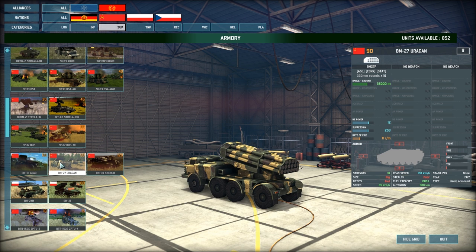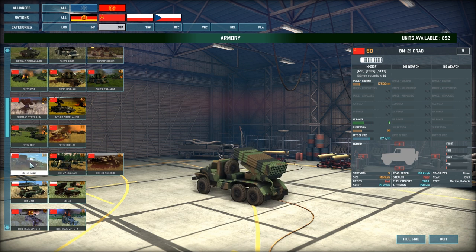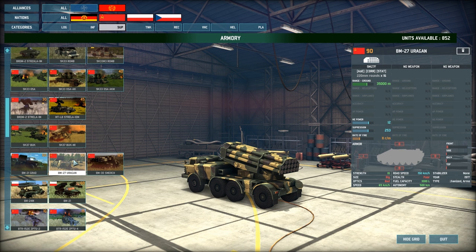Then we've got the BM-27 Uragan, like the upgrade between the Grad and the Smerch. We go from HE power 8 to HE power 12 and get nearly double the range at 35,000 meters. Suppression is 2053, rate of fire is 11 rounds per minute, and it comes with 16 rockets versus the Grad's 40. With fewer rockets it hits more effectively in a smaller area because of the much higher HE power, though accuracy degrades with range for rocket artillery.